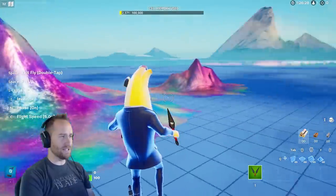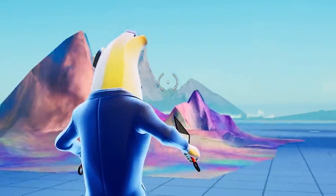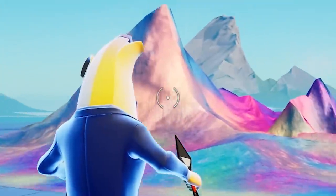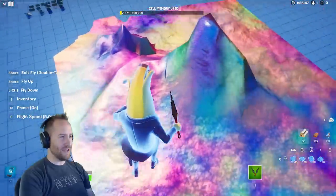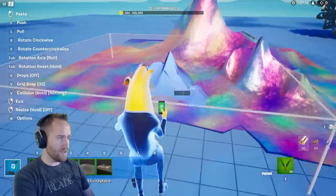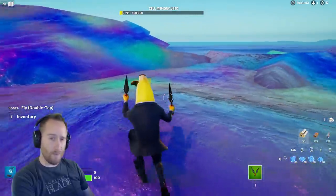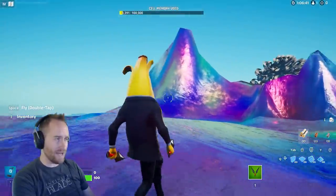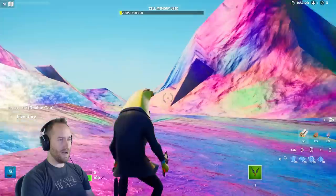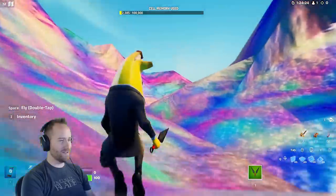Then we got these interesting new terrain pieces. Flipping them around and putting them together, you can see the mountain — I think it's just that background mountain reskinned, but now we have it in creative mode as an iridescent mountain. One cool thing is if you flip over the smaller one, you can use it as little hills. Scaling it up — holy cow — it takes up more than a quarter of the whole map. Putting four of them down creates a huge alien landscape with Aurora Borealis in the middle. It's actually pretty cool.